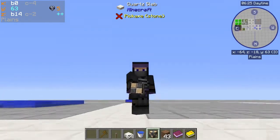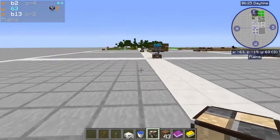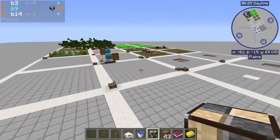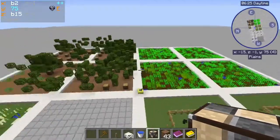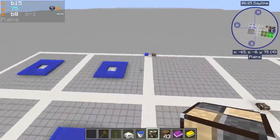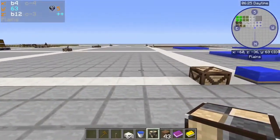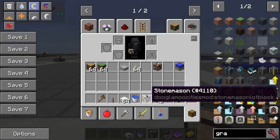Hello everybody, it's Scott O'Maro back for another video in my deep dive series on the mod Dougalmoo Cities for Minecraft. We are starting to approach the coverage of all the major blocks in the game. We have all of the resource industries done — the ranch, the farm, the lumber mill, the garden, the quarry, mine shafts, and the fishery. So now we want to finish up with some of the production blocks, factory blocks, and manufacturing blocks. Let's look in this video at the stonemason.